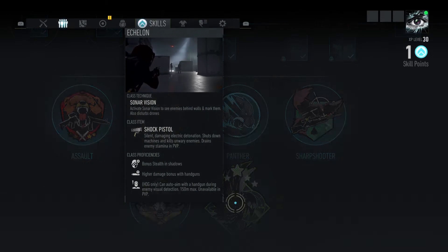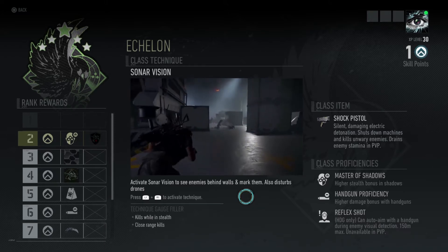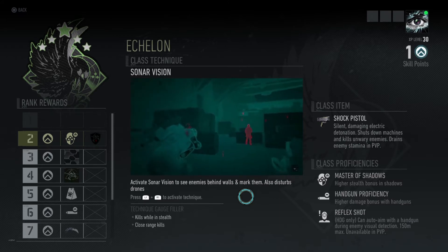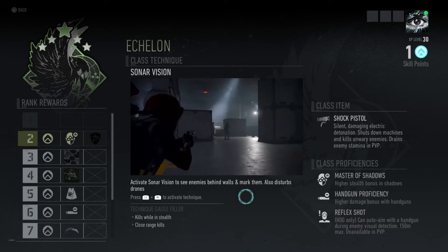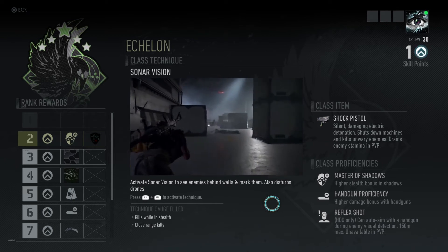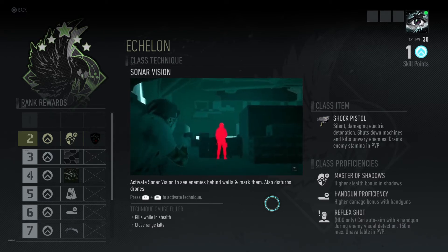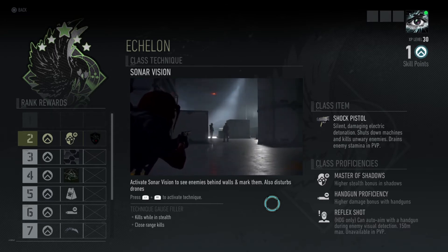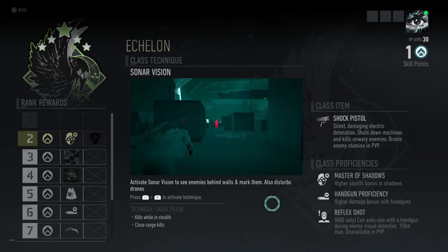Echelon is my favorite. You get a sonar vision ability — you'll be able to check it out in a minute. That's awesome. You get close range kills and stealth kills. You also get a shock pistol, which stuns enemies. Stealth bonus in shadows, greater damage bonus with handguns only, and you can auto-aim with a handgun during enemy visual detection. 150 meter max, available in PVP. That's cool, that's awesome.